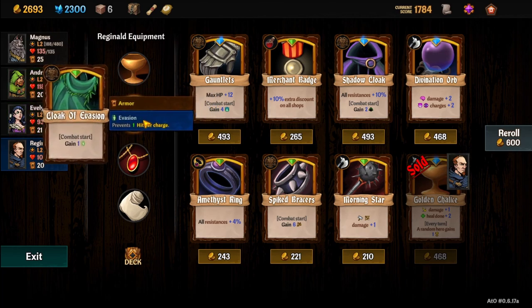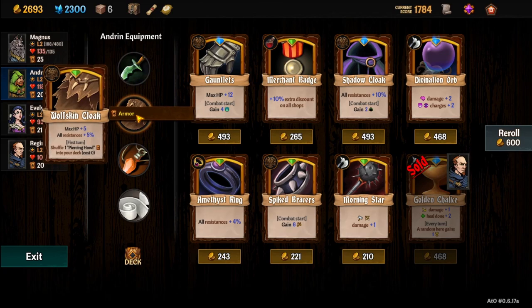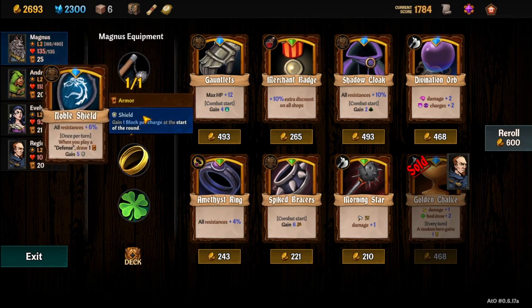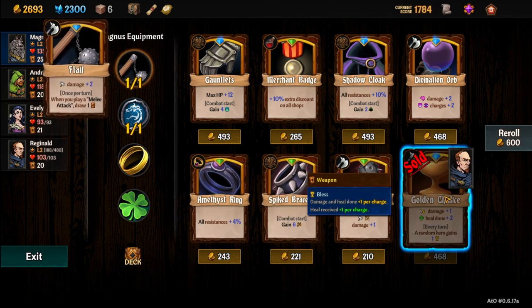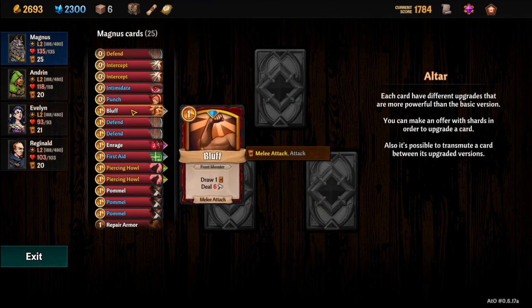Now, what's everybody's armor like? Invasion. XHP speed. XHP resistance. Piercing hell. All resistances — when you play defense draw a card. Gain 5 shield. I think we're just going to roll with what we got. We did buy something there. We could re-roll, but alright, so let's see what we can upgrade here.